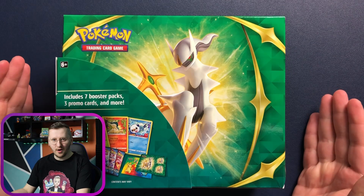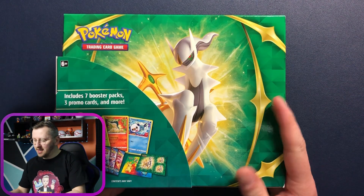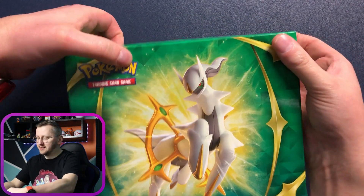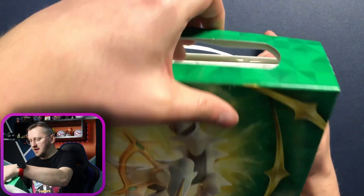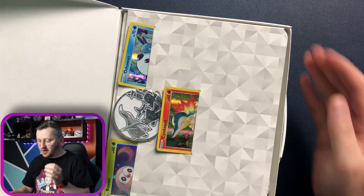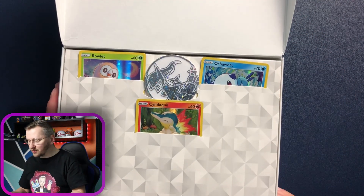Here it is, our beautiful chest. Let's see what is hiding inside. As you see, it is all cardboard. Look at this — this is just gorgeous.